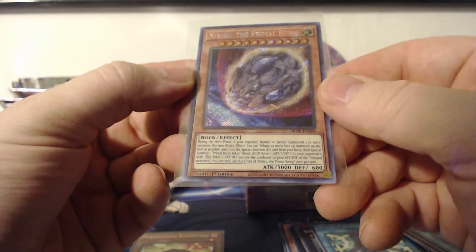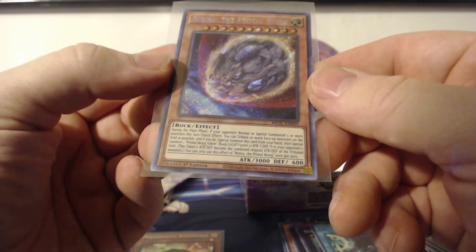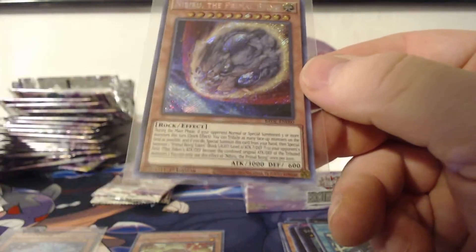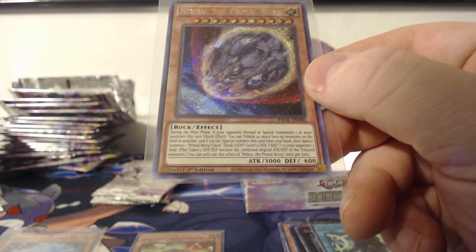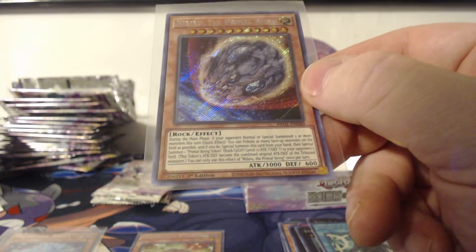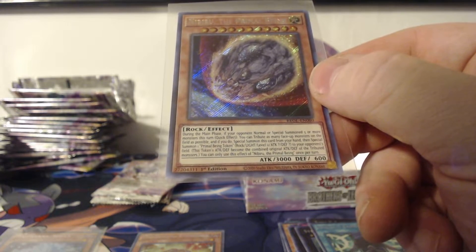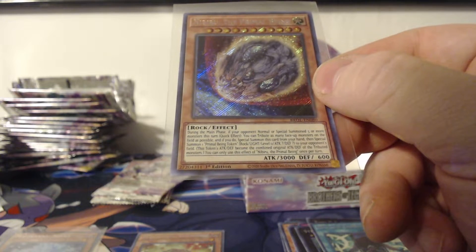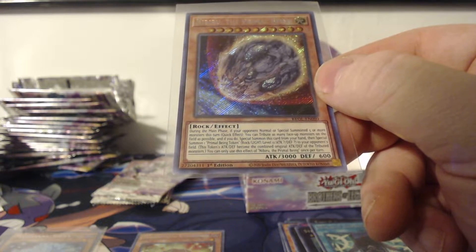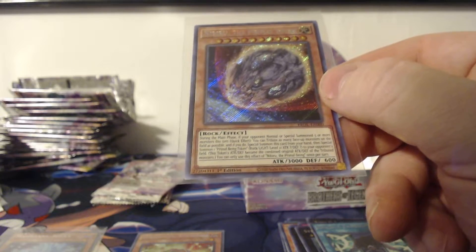Pretty useful card for its effect. During the main phase, if your opponent normal or special summons five or more monsters this turn — Quick Effect — you tribute as many face-up monsters on the field as possible, and if you do, special summon this card from your hand, then special summon a Primal Being Token — Rock/Light, Level 11, with attack and defense question mark. Your opponent's field — this token's attack and defense become the combined original attack and defense of the tributed monsters. You can only use this effect of Nibiru the Primal Being once per turn.